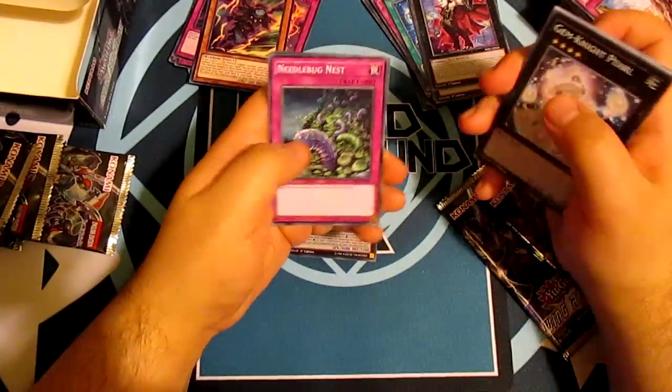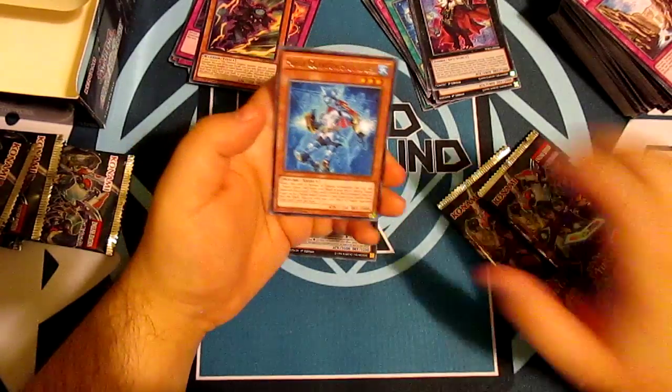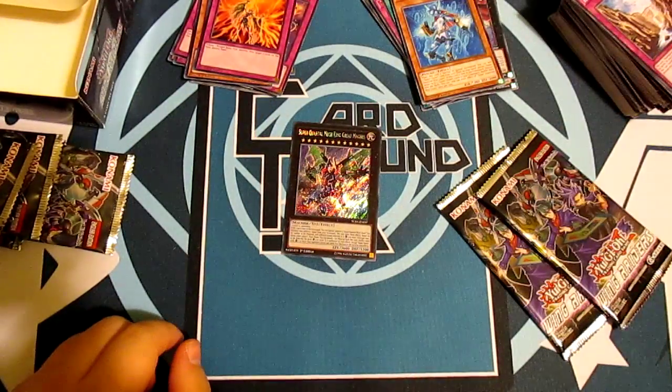Needle Bug Nest — a pretty cool card to have in a deck, especially if you're running Dark World. Super Quantum Blue Layer for our rare and another Icarus Attack for our holo. Two more packs.